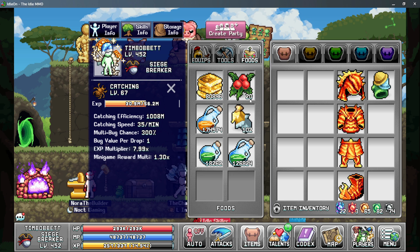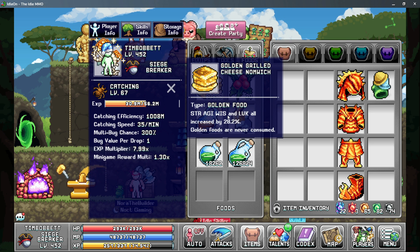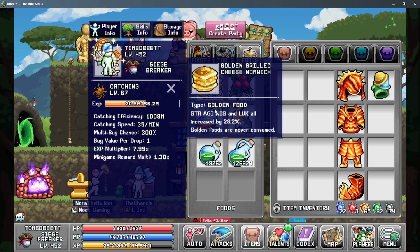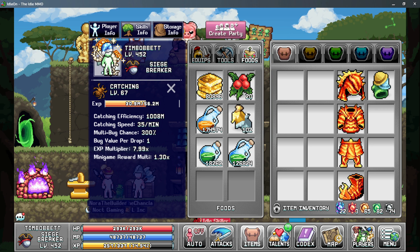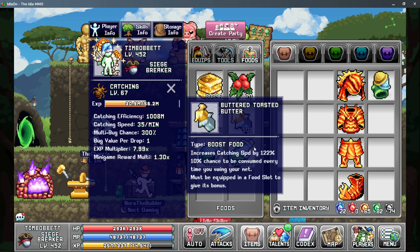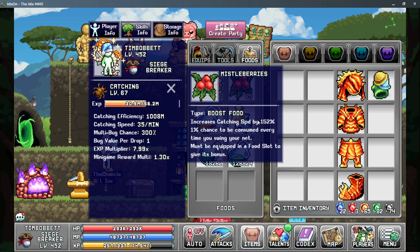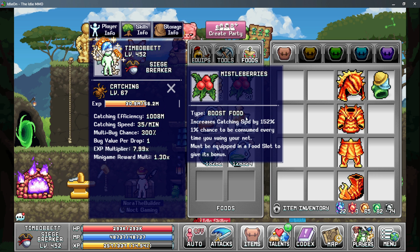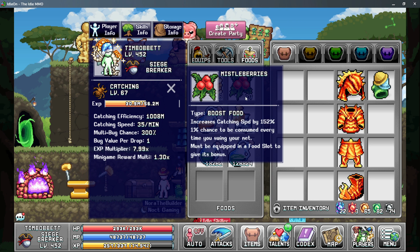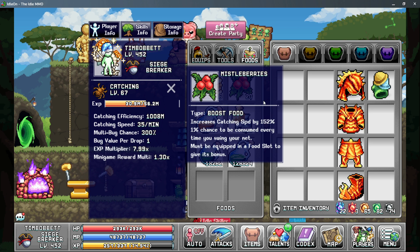For your foods tab, there are a few foods that are really necessary, starting with the golden grilled cheese nonwich. This gives you more percent to all stats, which gives you more total agility, and the agility gives you more efficiency. There are also two speed foods: the buttered toasted butter and the event item missile berries, both of which give you more catching speed. Both of these are consumed fairly fast, so make sure you're unequipping these after you're done with your catching sampling, as they can be used up by your automation arm and are very difficult to get back.